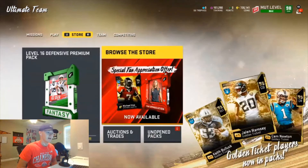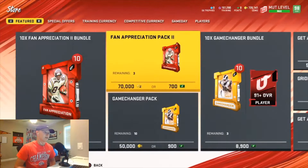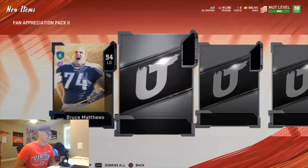What I think we're gonna do now is pull all the packs and then go back and check all the players to see what our profit is, and I'll give you guys an estimate of what we got. Total, this is 350,000 coins we're spending. I think we're gonna get it all back though. This is gonna be NFL 100 — 94 Bruce Math, he's not terrible, he might get a card — Golden Ticket!